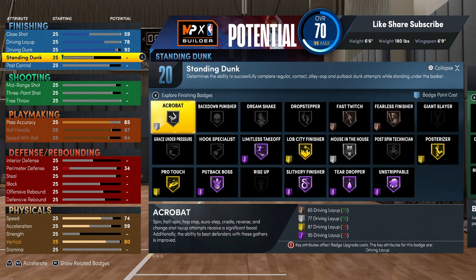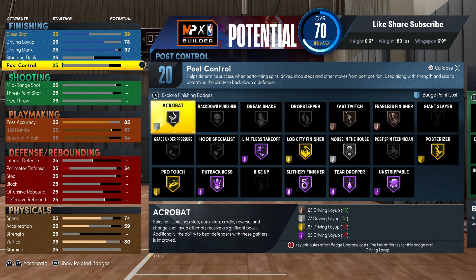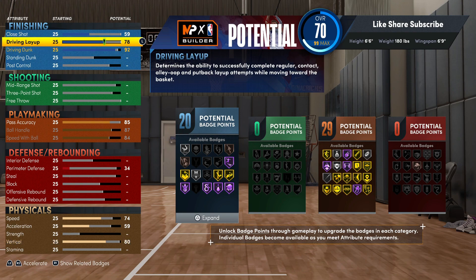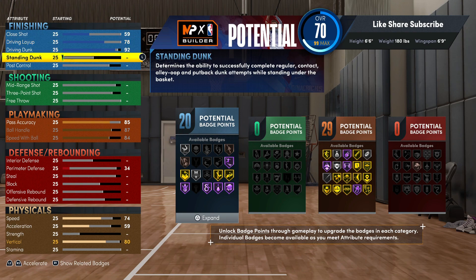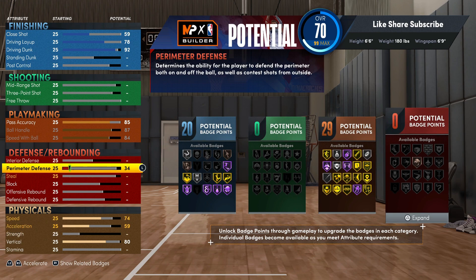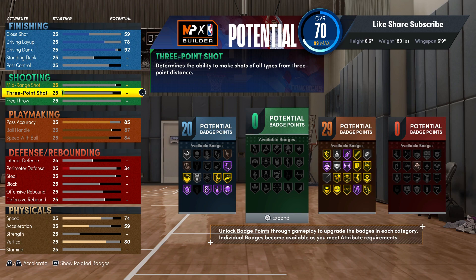You can see exactly the badges you've got. You could throw on the posterizer, slithery, and limitless takeoff, then still have enough points to put on your acrobat or lob city if you want. Fast twitch is gonna be one of the more important ones — being six-six you can actually get the standard dunks off without putting the standard dunk rating up. At 25 standard dunk on a small build they won't let you get standard dunks, but six-six you'll definitely get them even at 25.